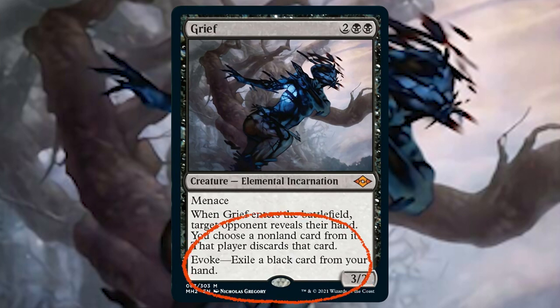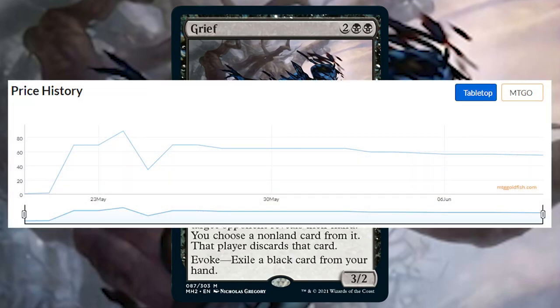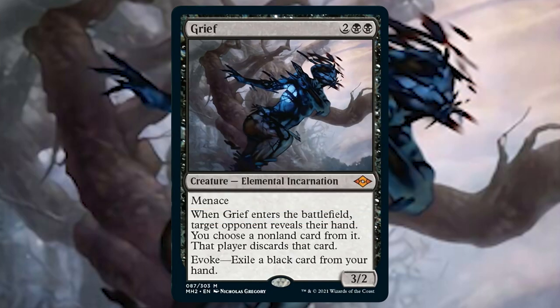Grief also has that evoke cost where you can cast it for free by exiling a black card from your hand, which is absolutely huge. Another non-legendary creature at the $50 range — let's hope these price estimates are way off and they plummet on release. I want some grief.